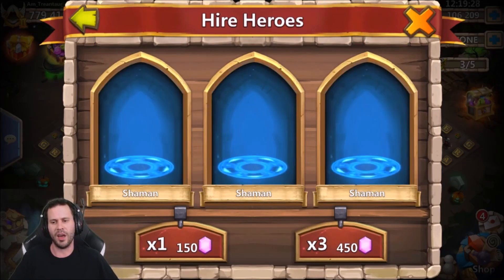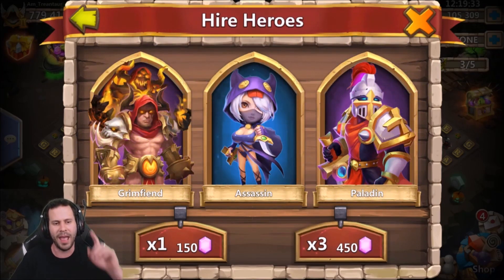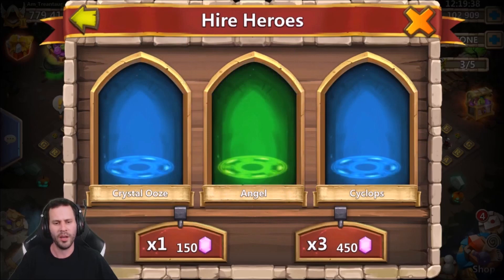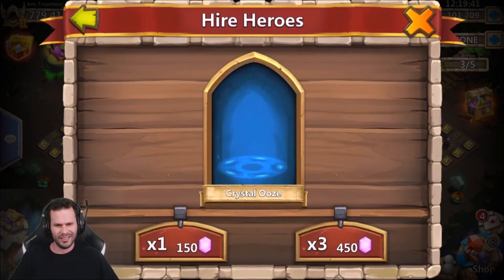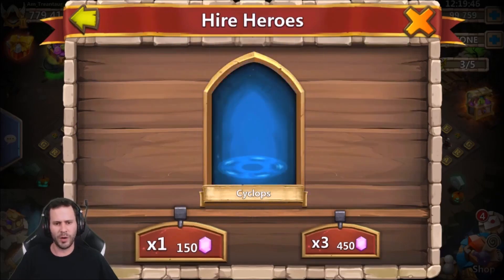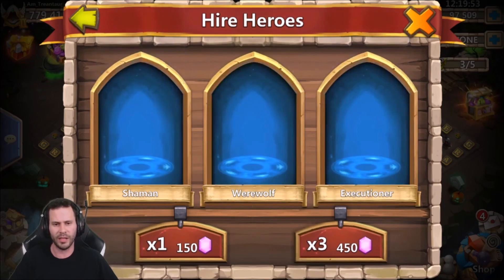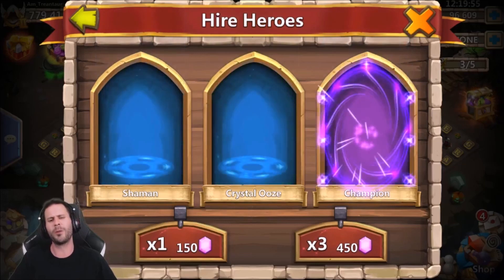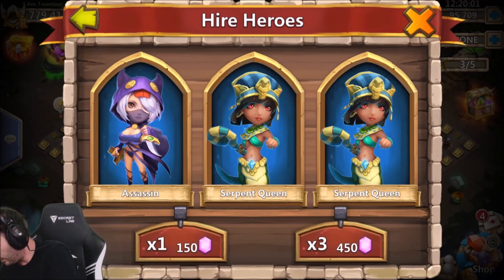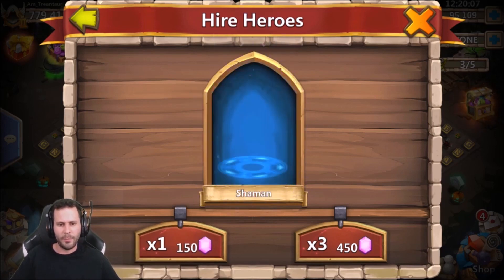We got Grizzly Reaper, Beast Hammer, Heartbreaker, Ninja, Orcs Vein, and a Gelatinus — almost a triple Legend roll right there. Then a phone call interruption — sorry about that, I need to turn my phone on silence. It's not allowed to call me during a live stream. All right, let's keep on going. We got Ninja coming out, Paladin as well. Stay away from the freaking Shard Legends. We got Pixie — not feeling it, boys.